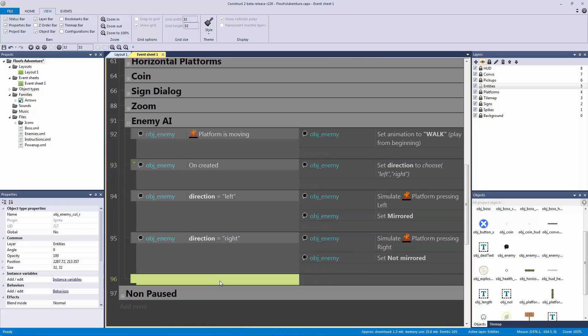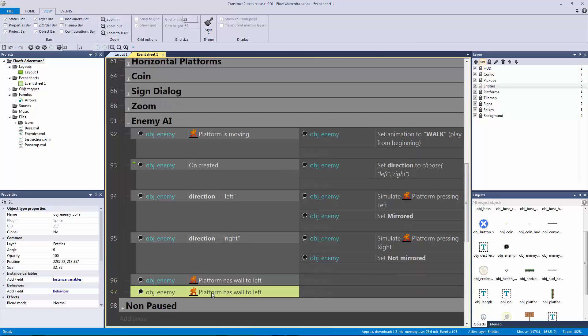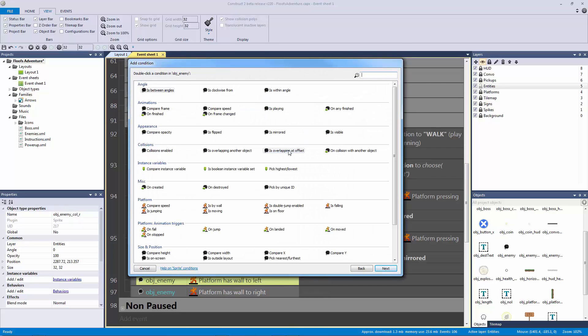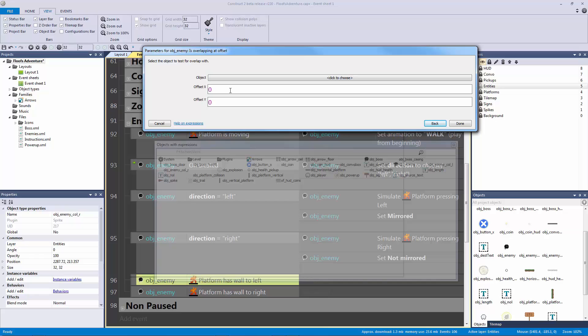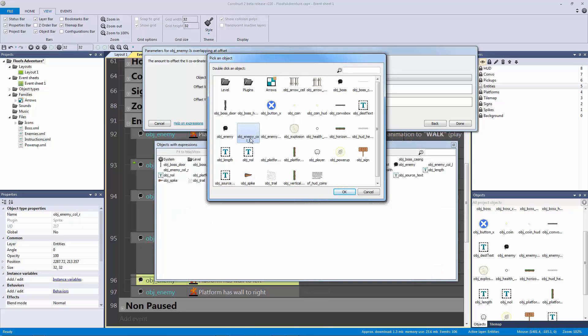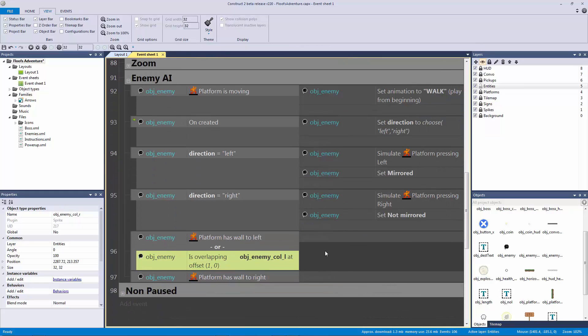In our enemy AI group, hit B and double-click to check if the enemy's platform behavior has a wall to the left, then copy and paste for wall to the right. This triggers for walls but not for our individual collision objects. For the individual collisions, hit Y then C - 'if enemy is overlapping at offset'. This checks collision at an offset. If we're colliding to the left at an x-offset of one pixel, we hit okay.